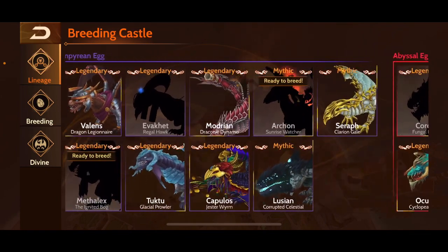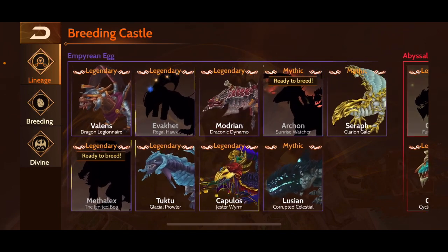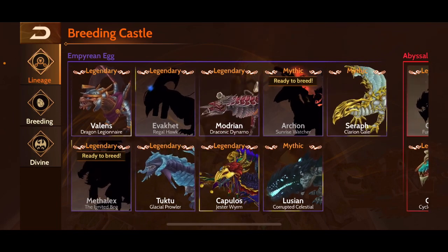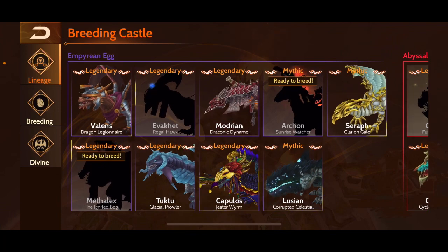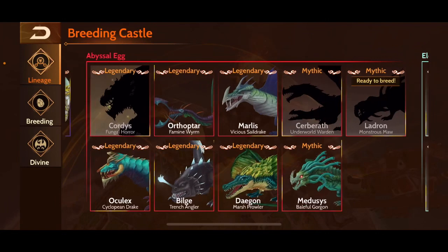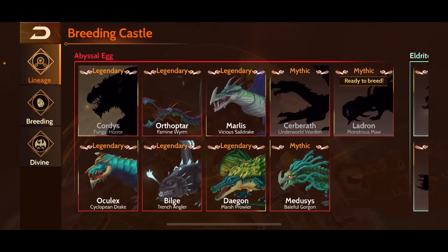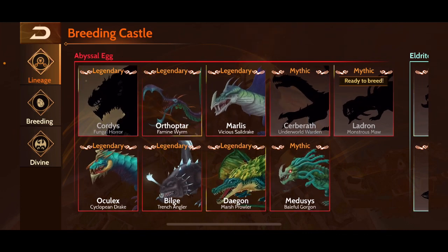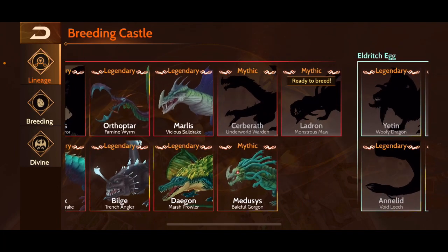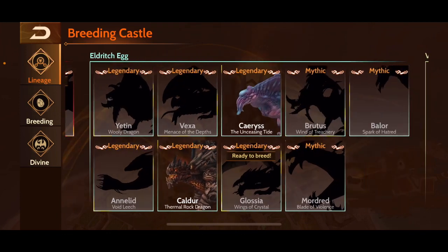By the time I got those to max tier I was already into the next tier with my divines. On to empyrean — I've got most of them. I really liked Mordraine, a really cool-looking dragon, fun to fly on invader base. Lucian was great — I actually maxed out Lucian, one of the few lineage dragons I've taken to max. Then on to abyssal: Oculax, Bilge, Orthopter, Marlas, Dagon, and Medusas — Medusas was kind of fun, but again I had better divines.